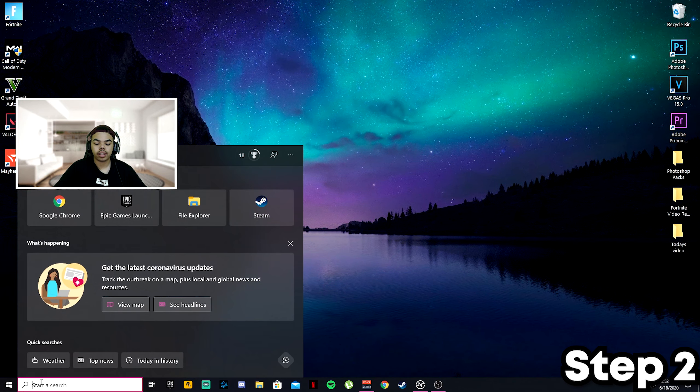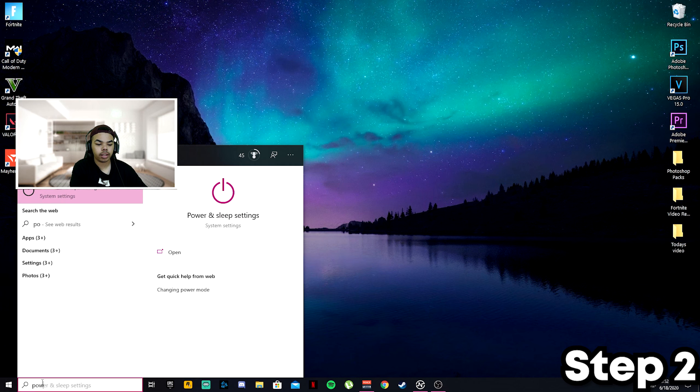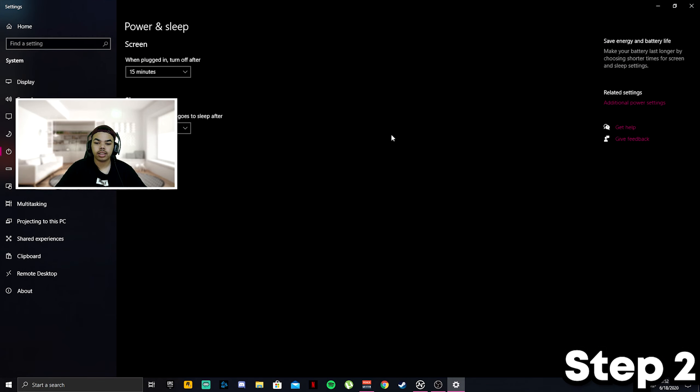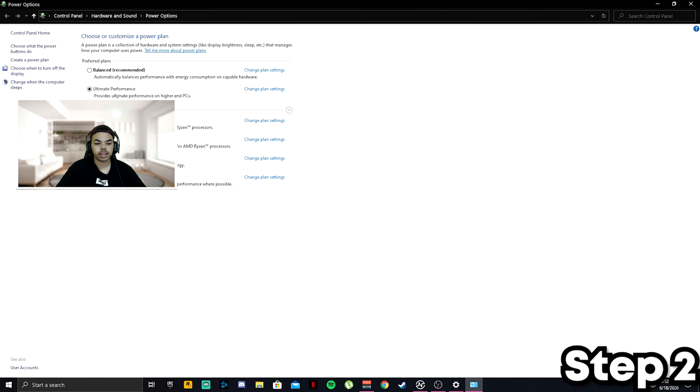Click your Windows button, go down to the search bar, and type in 'power.' After you see Power and Sleep Settings, go ahead and click that. Go to the right corner and click Additional Power Settings. Once you're here, you can see there's an option called Ultimate Performance — I'm going to show you how to get this right now.